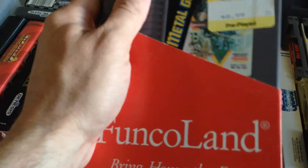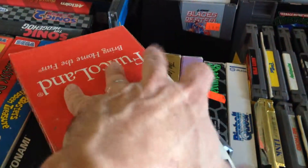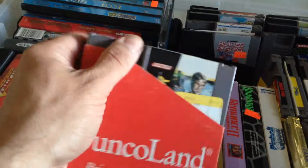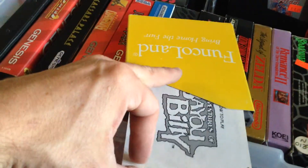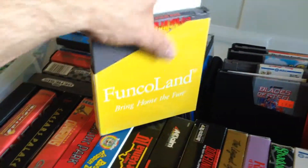And then the original Metal Gear, with the booklet. Remember Funcoland? I think that was owned by GameStop. There's your original Metal Gear. Moving down, we've got Ninja Gaiden with the booklet — and there's an Adventures of Bayou Billy booklet in there too, which is funny.